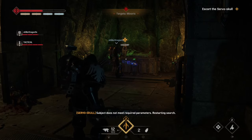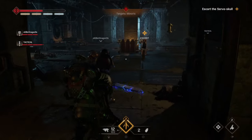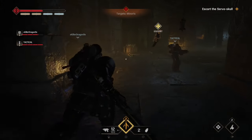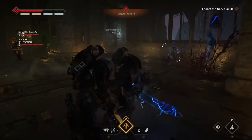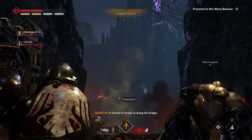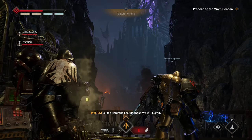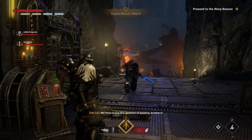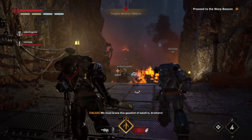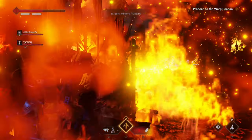This objective is annoying. I shouldn't have to hold a servo skull by its cat5 cables and walk it around to look for a body to exhume. It can fly. We have vox channels — it can scan on its own and just let us know when it finds one. I have heretics to kill. Once you finish this side chore, you head out the door and down the elevator. Here you'll see a heldrake just killing anything on the bridge with its hellfire — friend or foe, it doesn't matter. So you fight your way through this path, slaying chaos marines and dodging heldrake fire.